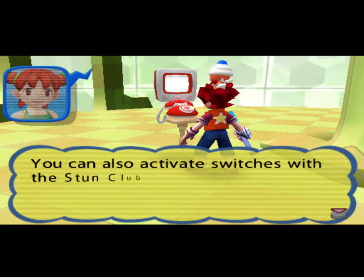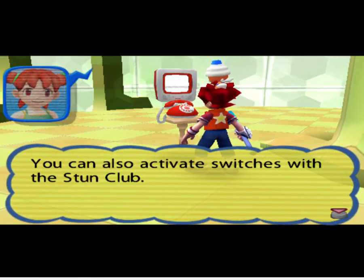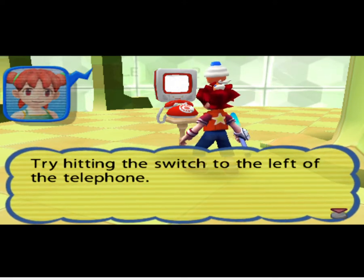You can also activate switches with the Stun Club. Try hitting the switch to the left of the telephone.